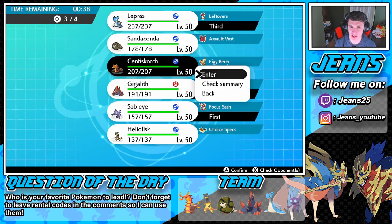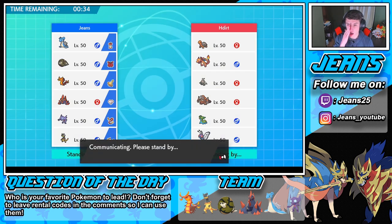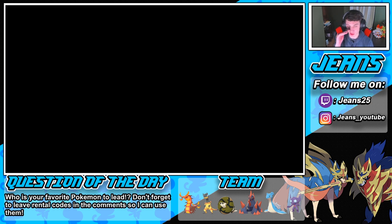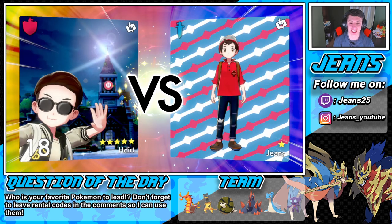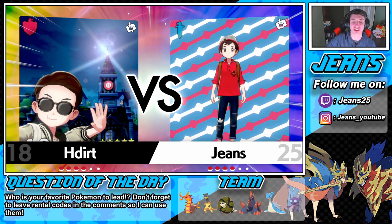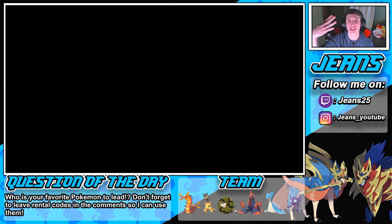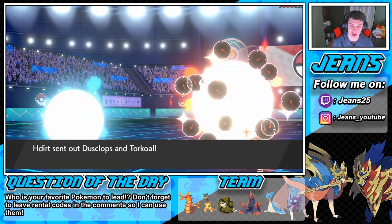Lapras does good work against this team. Centiskorch is gonna come in and potentially put burns on them. We should have gone into Sandaconda, but I want to show off the Centiskorch here in this first match. He's going into Butterfree — I don't mind giving it a Fake Out. That's Copperajah slash Whimsicott. He's going to get that free Trick Room off, so I'm going to set up Stealth Rocks right off the bat and slap Whimsicott with a Fake Out.